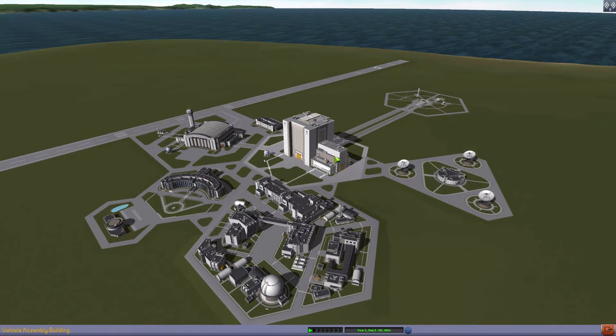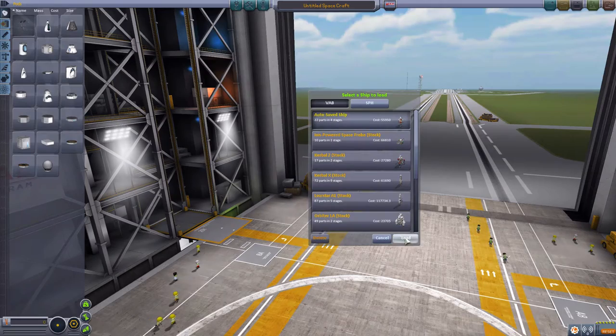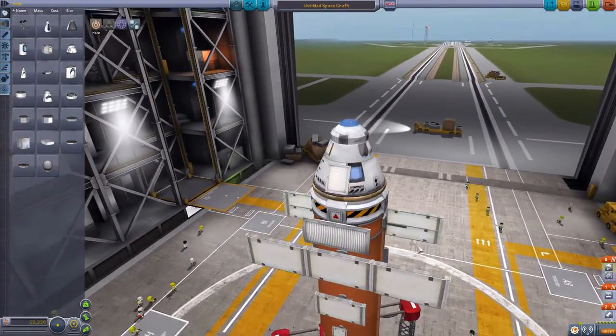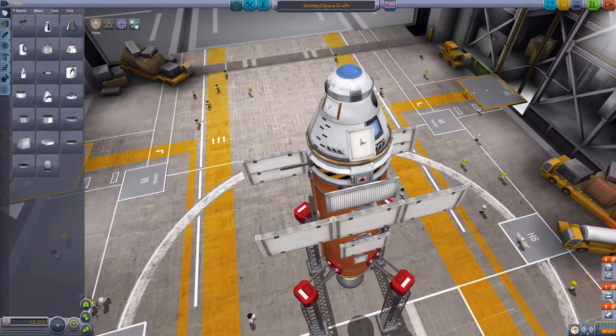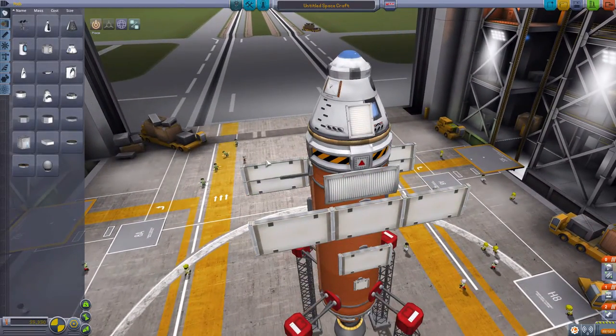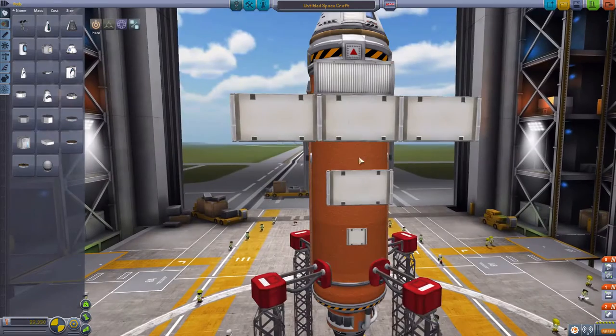The main new addition is parts — they've added radiators. You have different versions: static radiators which are just bolted onto a side of a probe or spacecraft to radiate heat, and then you've got three deployable ones which you need to deploy.